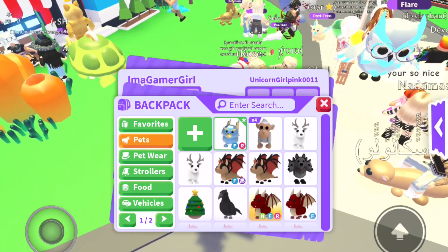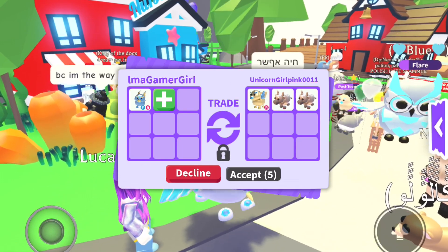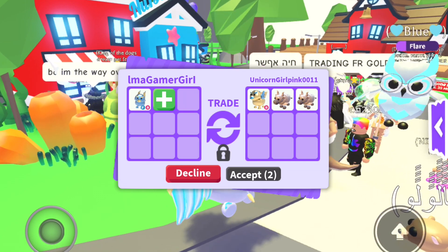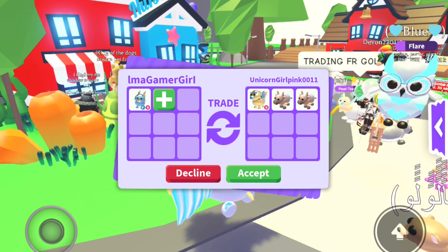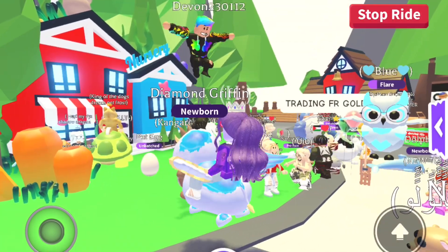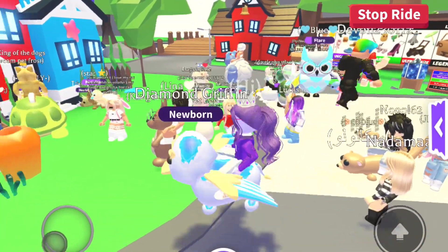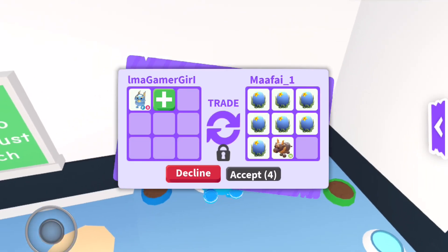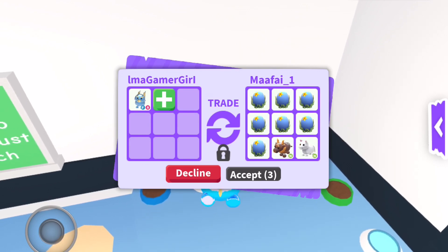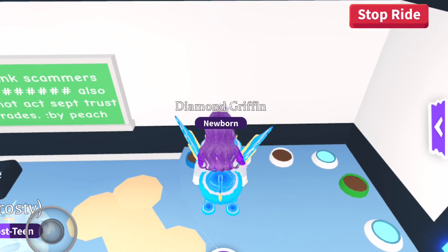Let's see what this person is offering — oh, a golden griffin, that's cool, and some metal oxes. I'm pretty sure I already have the metal ox so I'm going to decline. Even though I do want more golden pets, I don't want to trade a diamond pet for a golden pet. Someone else seems to be offering a lot of ocean eggs for my griffin — that is not an even trade, so I'm declining that too.